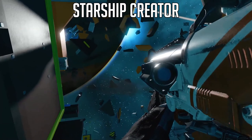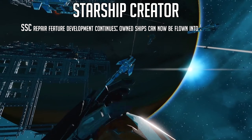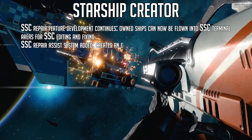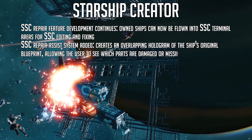The spaceship creator has also been updated. The spaceship creator repair feature development continues — owned ships can now be flown into the spaceship creator terminal areas for editing and fixing. A starship creator repair assist system has been added, which creates an overlapping hologram of the ship's original blueprint, allowing the user to see which parts are damaged or missing.